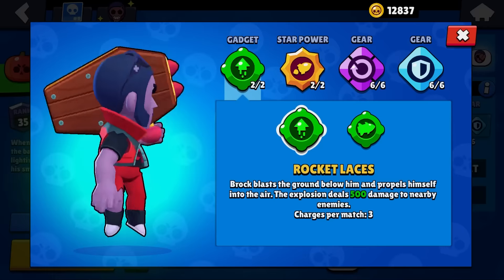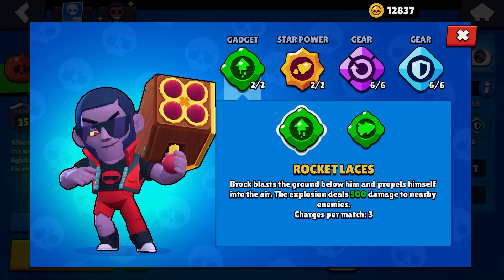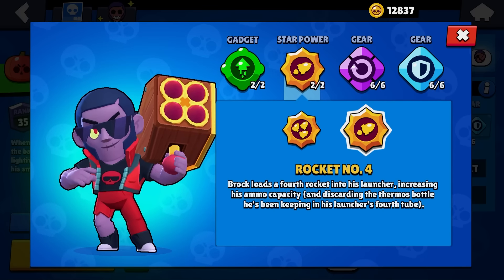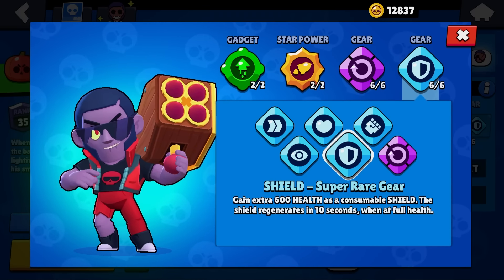Let's talk about the build on Brock. We will use the first gadget, and I recommend using the second star power so you have one more shot. For gears, we use the reload gear and shield.